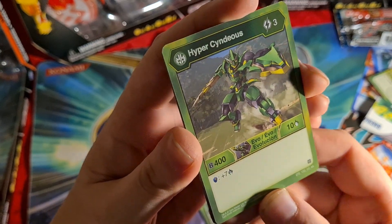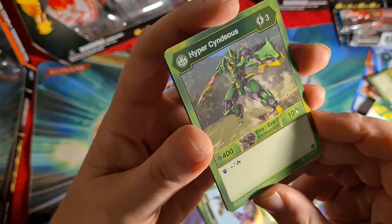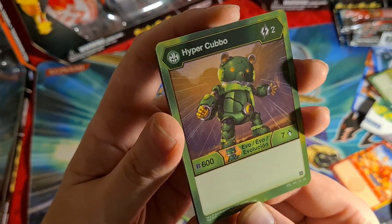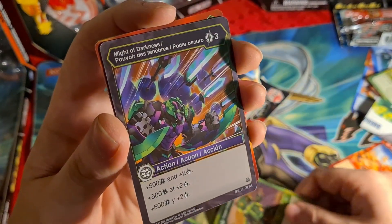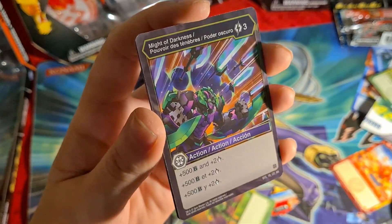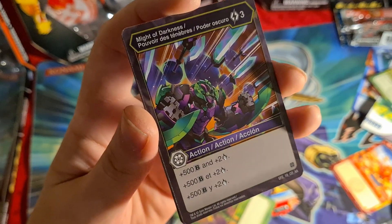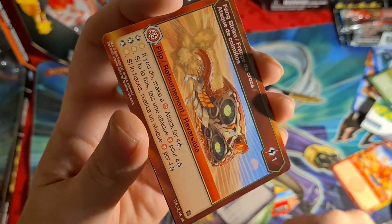Hyper Cubo — I think everyone's favorite. 600 B-power, 7 damage, only a 2 cost. Evolution. Might of Darkness — free energy cost for plus 500 and 2 damage. A lot of Darkus cards are like this — they do a bit of both, kind of a jack of all trades but master of none. When you're playing these cards, you either need to focus on B-power or focus on damage. I'm not too sure how much of a fan I am of the mix of both, because I think it's weak for both rather than strong for one.